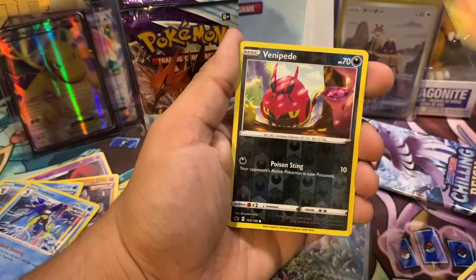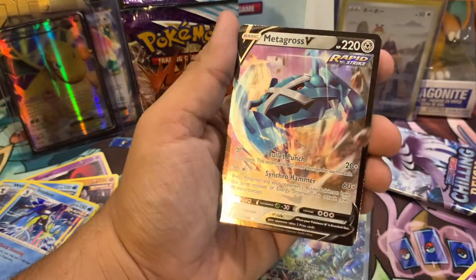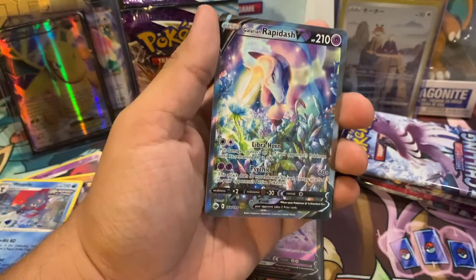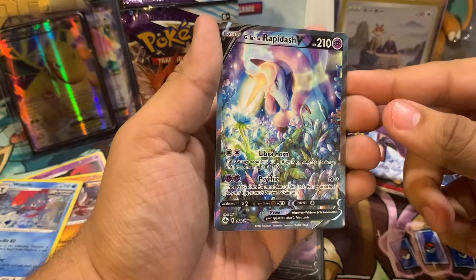We got two Castforms at the same score button. Benny P. Let's go — we got a Metagross V. Energy. Let's go! We got the alternate art Galarian Rapidash V.